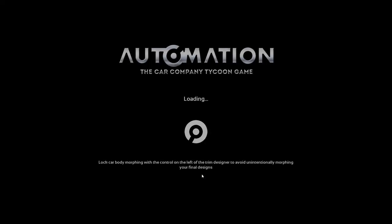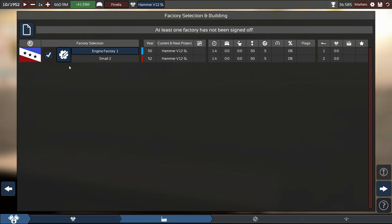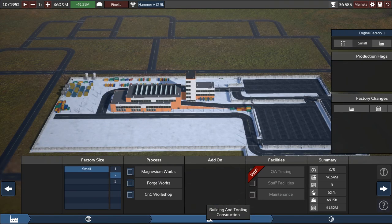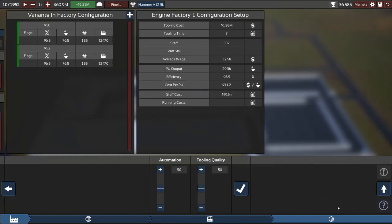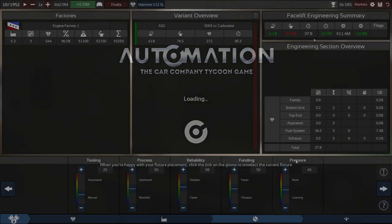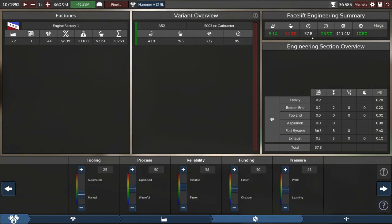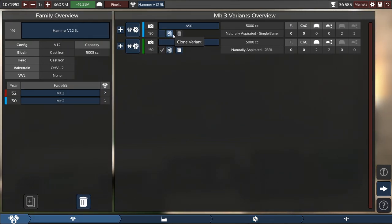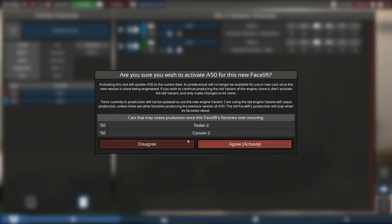Let's head over to the engine — this should be a quick one to engineer. Maybe we want to amp up quality a bit. Wait — do we even need to upgrade this? We could invest some into tooling quality and automation. Okay, this one supposedly still takes 37.8 months. We have plenty of time. This engine that shouldn't be here needs to go — deactivate and delete it.